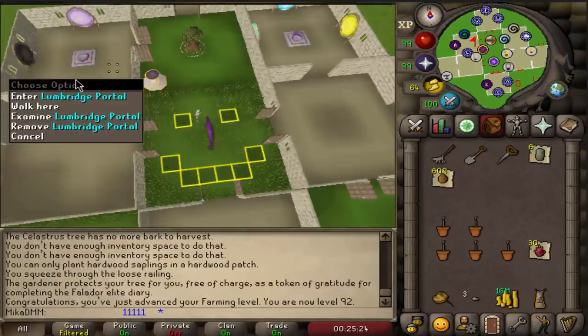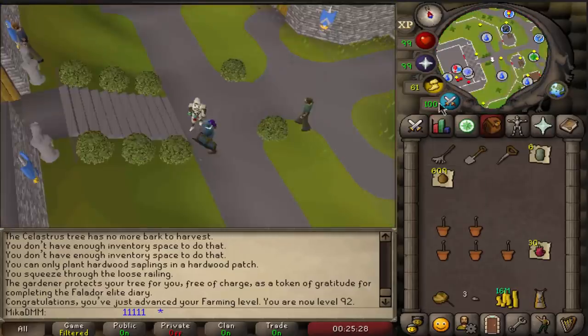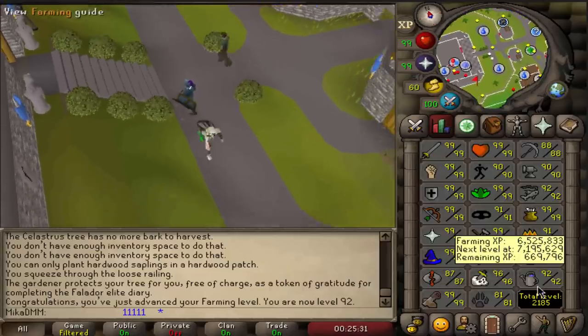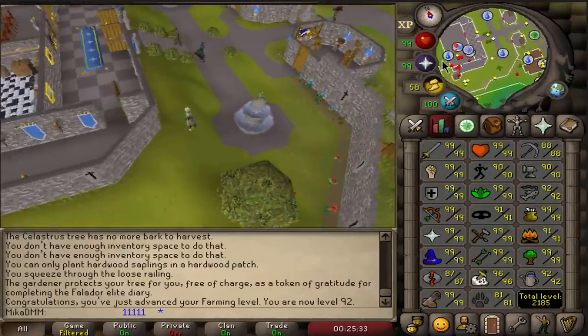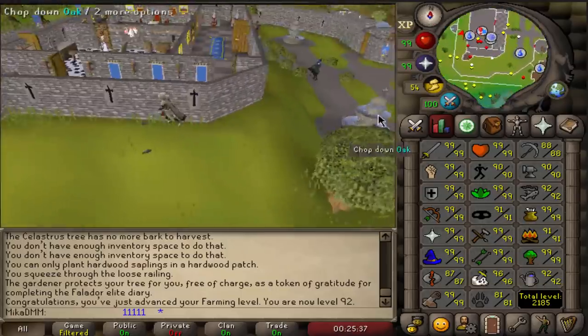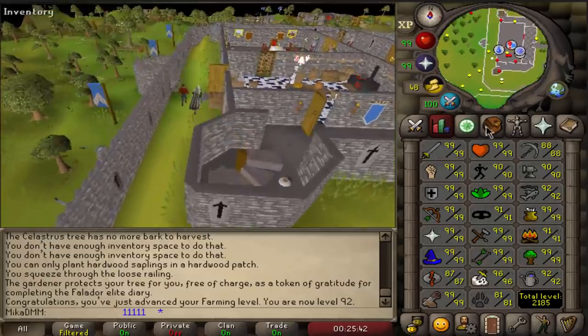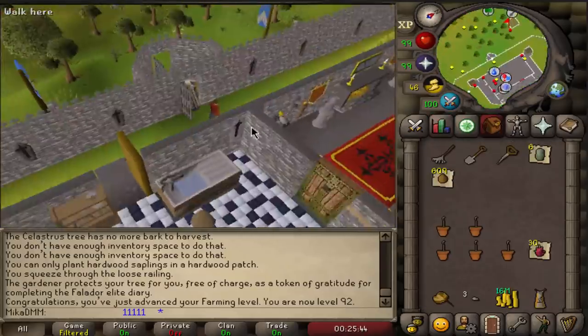I really do hope I get a pet before 99, because I don't want to do post-99 farming. But if I have to at some point, I will just do farming contracts in the guild — I won't bother with the tree runs or whatever. But hopefully we are now halfway done, and maybe we can get that pet before 99. That's the goal.